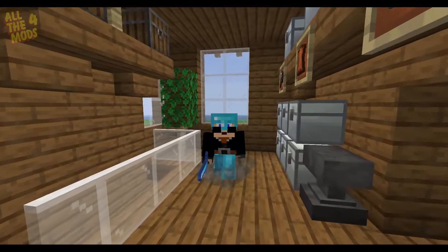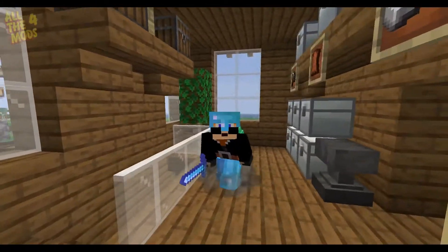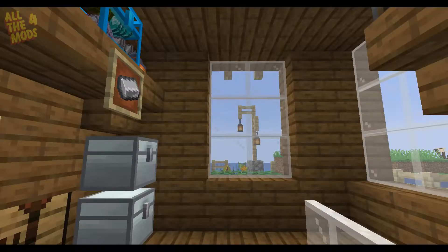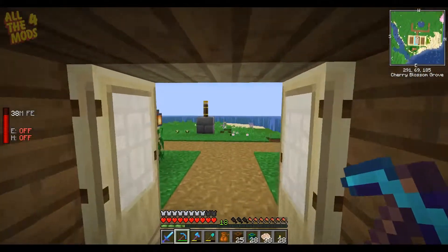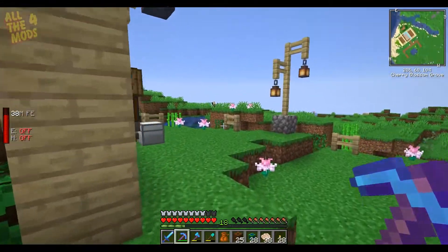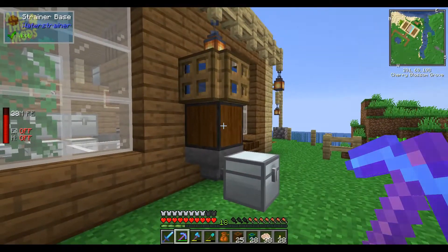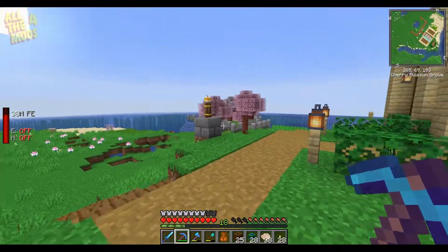How you doing everyone, welcome back to All The Mods. In today's episode we're actually going to upgrade our auto fish farm. At the moment it's just sitting there doing nothing and I want to automate it. It doesn't really have much purpose apart from catching a ton of cod and the odd enchanted book, but I want to make this farm run itself on kelp.